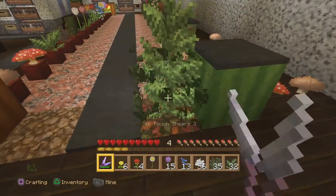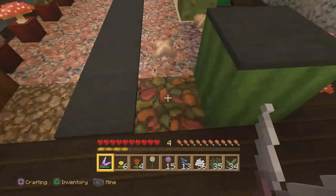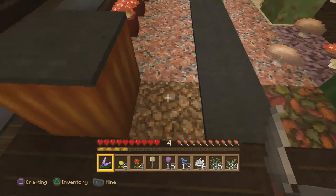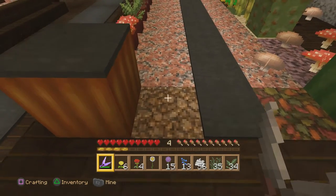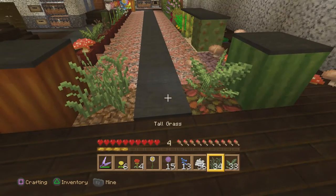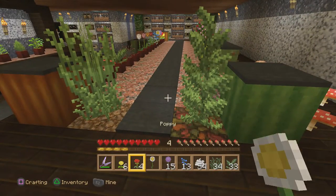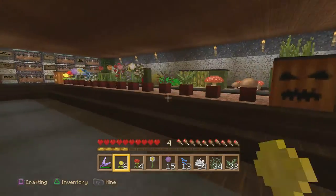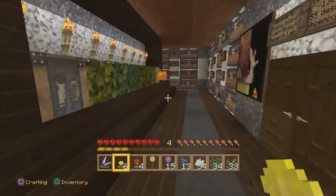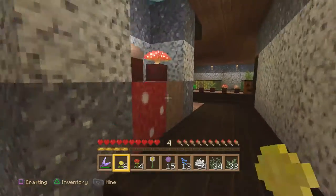Also, if you find the mega taiga redwood forest, you get what's called podzol — it looks like fall autumn leaves that have fallen on the ground and is really beautiful. You can plant things on it. We also have coarse dirt, which is easy to make — just take gravel and dirt and put them together. Both are great additions to the home to spice up and liven your home environment. Anyway, I hope you enjoyed my plant and flower guide and that it gives you some inspiration to do new and exciting things in your home. Like, comment, subscribe, and rate — it really motivates me to keep going. This is Phoenix Genesis signing out.